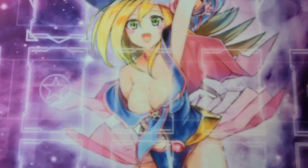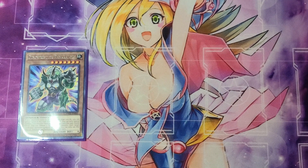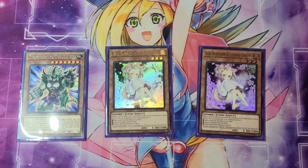From here we move on from the Zoodiac engine. We have Dino Wrestler Pankatrops, and then the two hand traps that we play in the deck are Ash Blossom and Joyous Spring. That's it for the monsters. Ash Blossom is basically self-explanatory, and Pankatrops is just there for that little bit of a control aspect to get rid of certain pieces on your opponent's board.